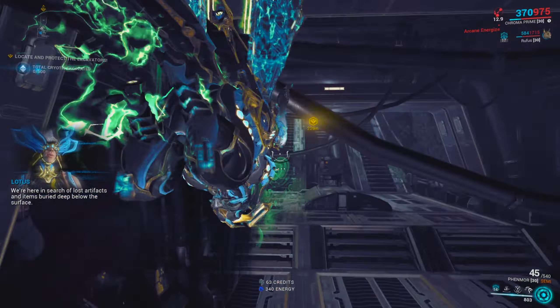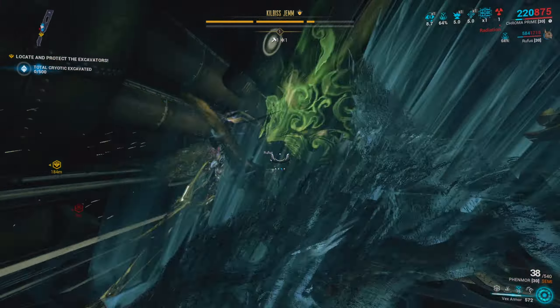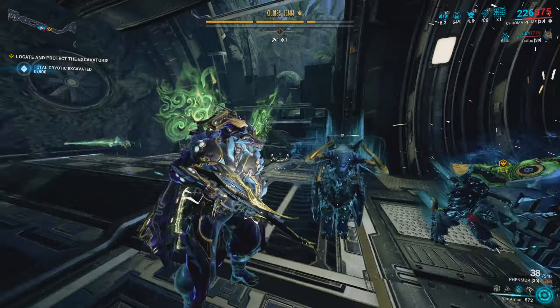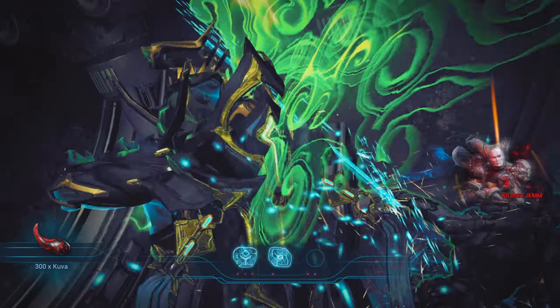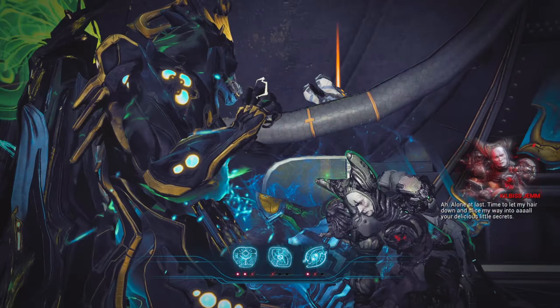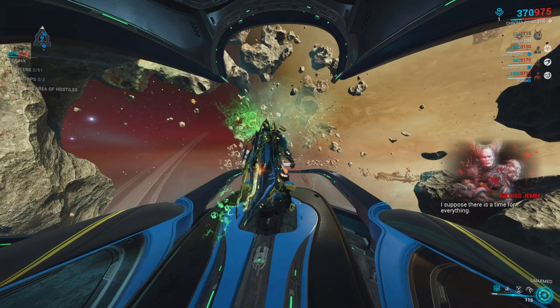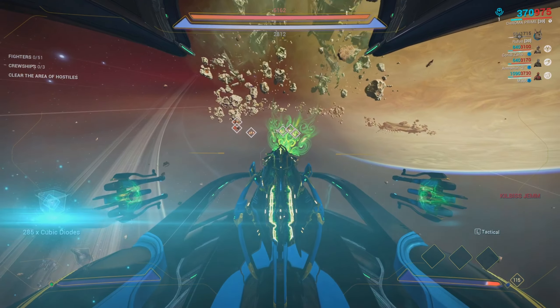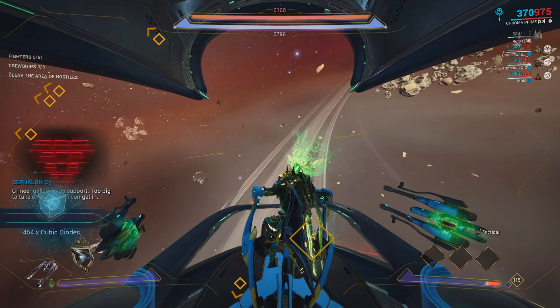It just so happens that for this video I got the pattern right completely on my first try — this has happened once before, but to see it happen again especially for a weapon like the Kuva Sobek is pretty cool. Once the correct pattern has been executed, the Kuva Lich or Parvos Sister will flee to a Proxima — they straight up run away because you're beating them so bad. In my case, I got the first two requiem mods right on the first try, and I had the requiem mod Ul which counts as all of them, so I summoned my Kuva Lich right in front of me with a requiem ultimatum.